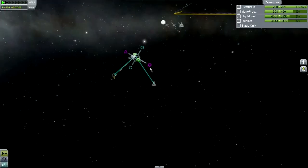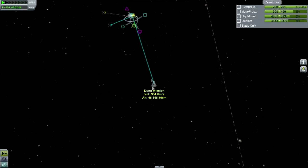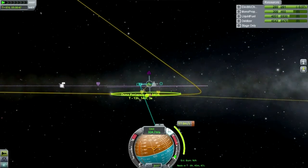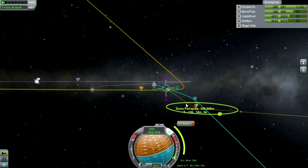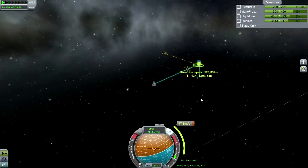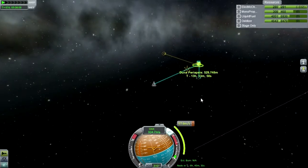I want to flatten out so that I can encounter Ike. We've got it nice and level and we're reading 12.7 kilometers on the periapsis. Obviously I'm not going to do this one because that costs more than it should, but I am going to aim in that direction and try to get close to that number.